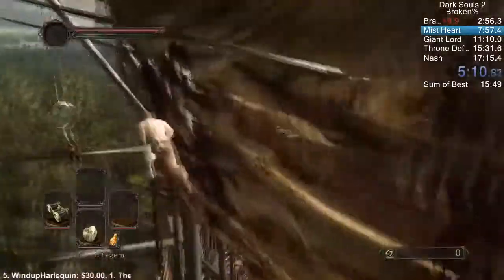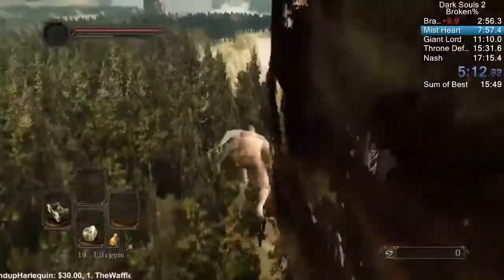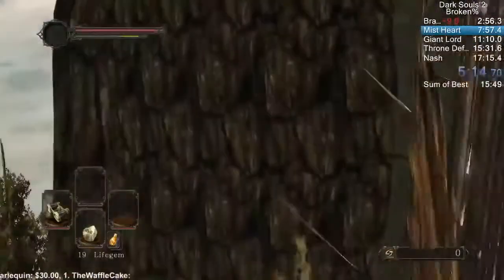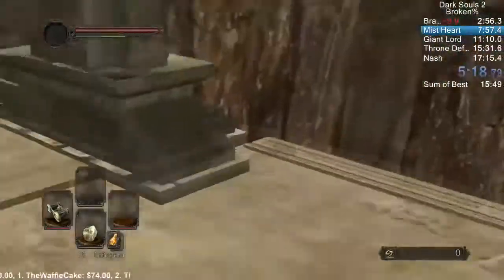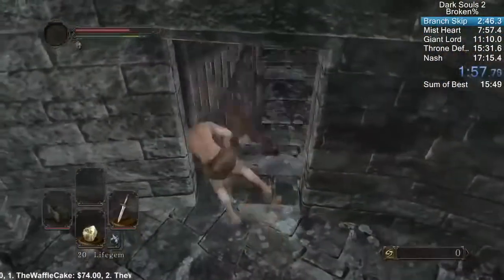The next game we're going to be looking at is Dark Souls 2. Parry walking in Dark Souls 2 is a glitch used by any percent speedrunners to go out of bounds and fly in-game. This can be used to skip a lot of the game and saves over half the amount of time compared to any other runs.